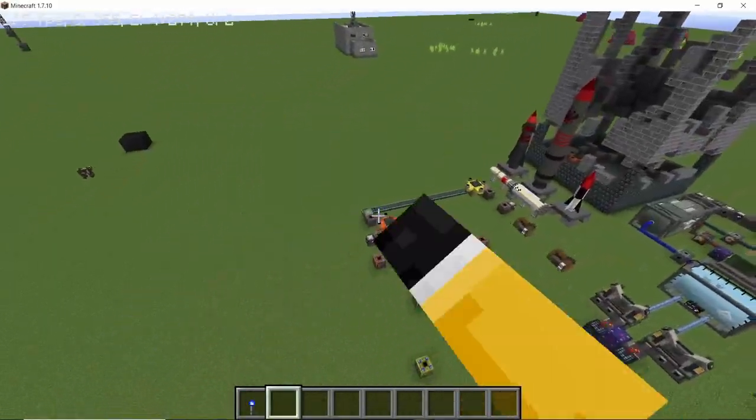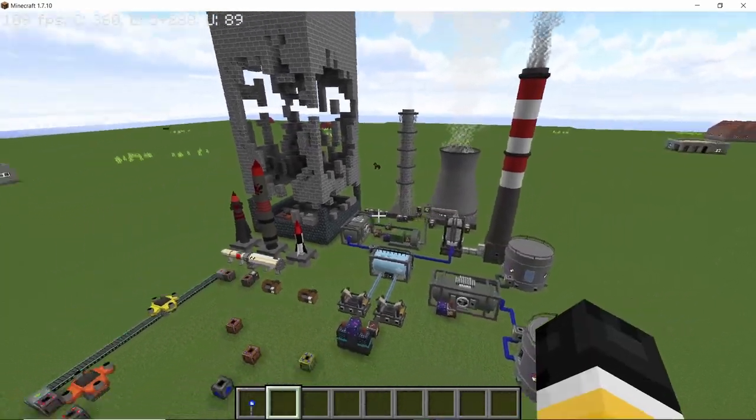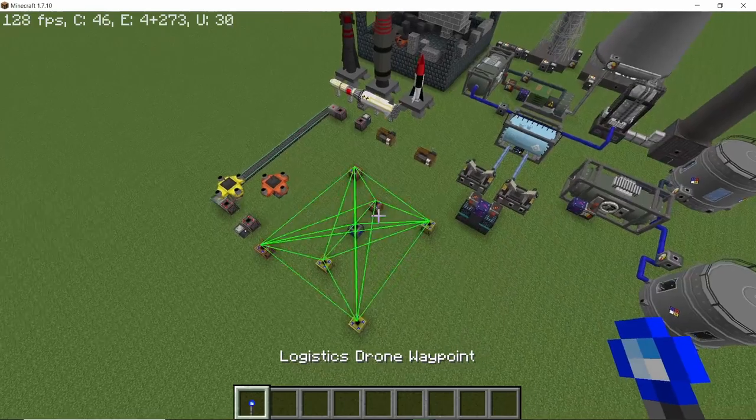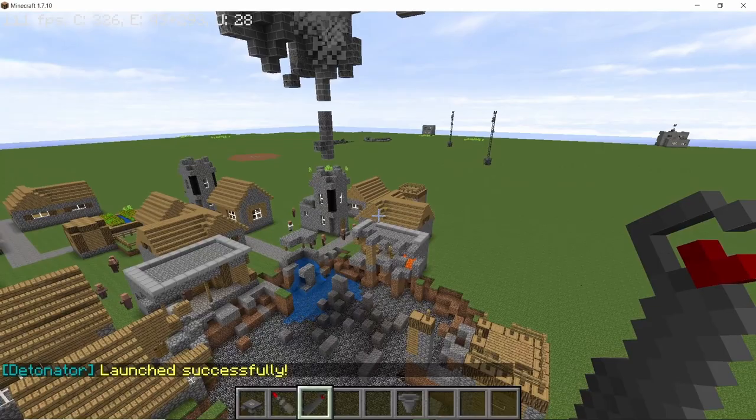This video will cover a lot of recent Nuclear Tech mod updates including the transport drones, logistic drones, powered condensers, the arc welding machine which is important for progression, and also the concrete cracker missiles and the nasty things they can do to concrete. So without any further ado let's get straight into this video.